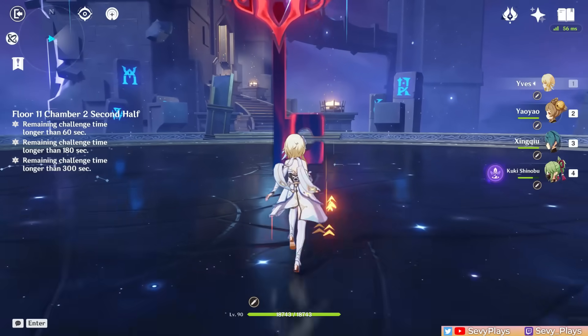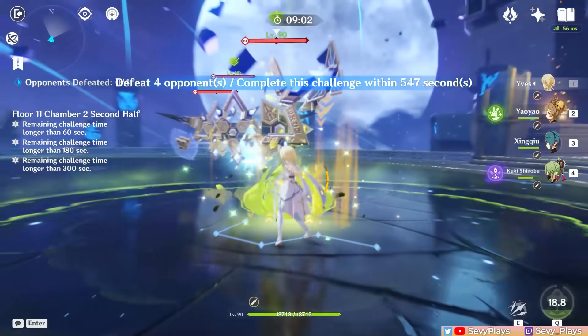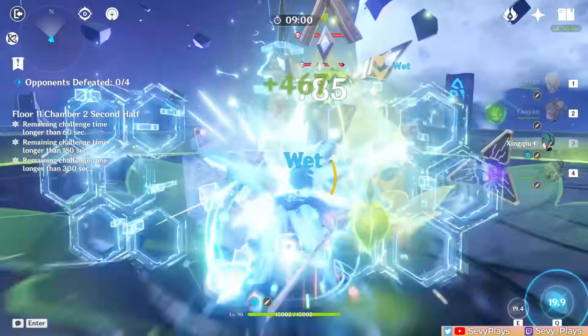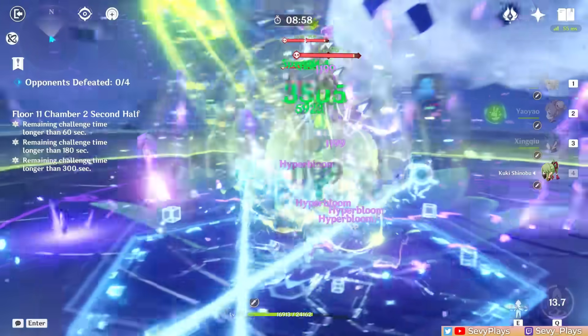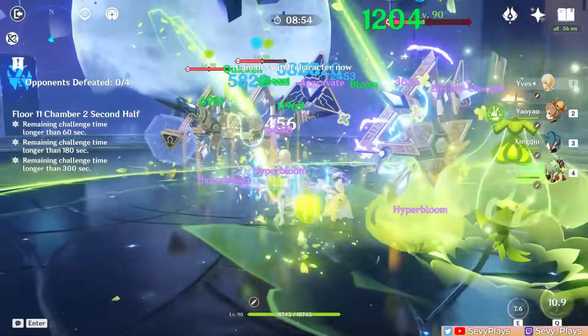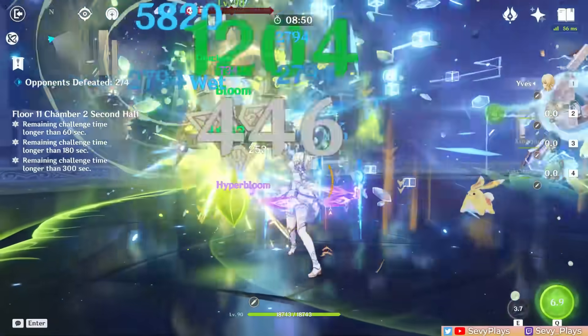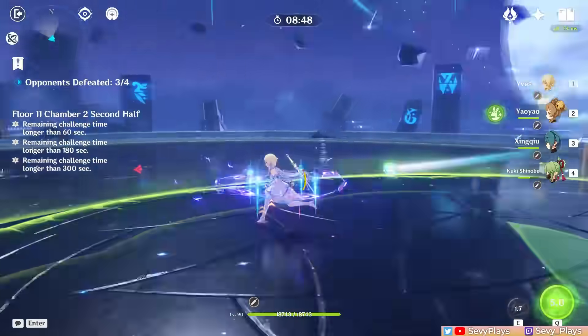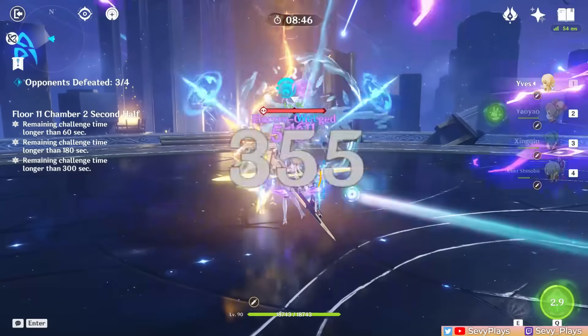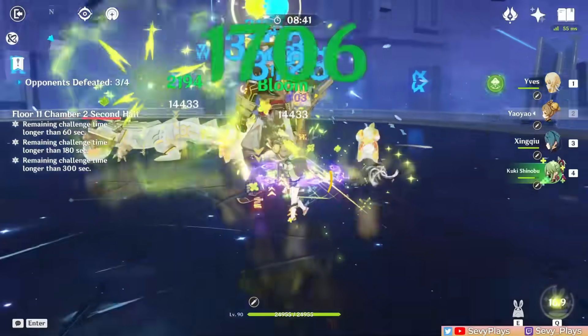In this chamber, we start with primal constructs spawned in a line. If you don't have a crowd controller, approach them from the side so that you can push them into each other and group them even tighter. Then use your AoE attacks to get rid of them. If they go invisible before you kill them, you can simply use quicken reactions to disable and make them visible again. Then the second wave is just a single Geo-Aremite. You can just focus fire on him, or when he brings out his crocodile, you can kill that first to stun and weaken the Aremite and make him easier to kill.